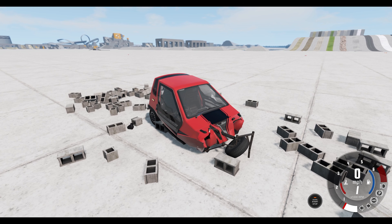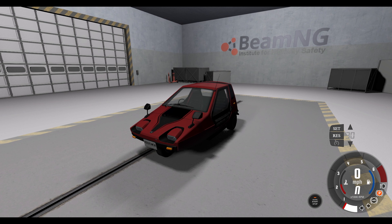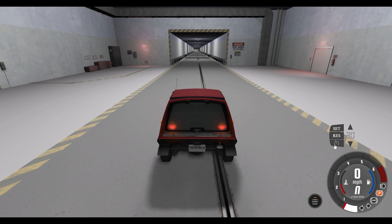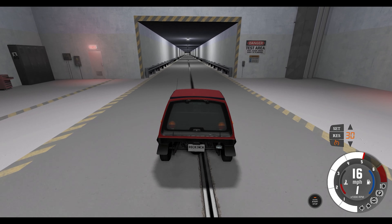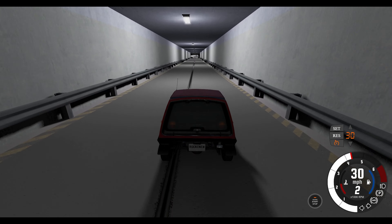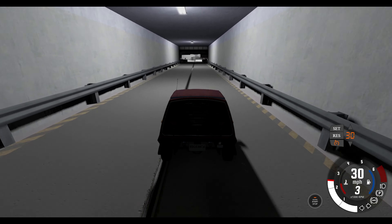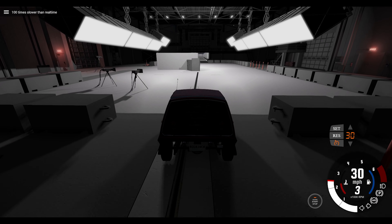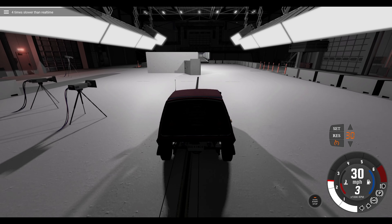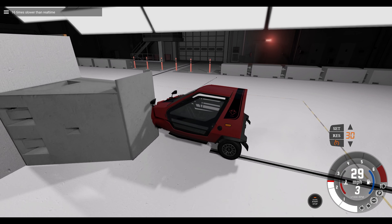Let's get to the crash hall and see what this can do at 30 and 40 mile an hour overlap crash tests, and whatever speed we'll be able to get up to after that — I'm not sure this could do 60 on that map. We'll start off with the 30 and 40 mile an hour impacts and just go from there. I'm not expecting this to be a massive success, to be honest, because obviously it's extremely small, lightweight, and not particularly looking like a safe car.